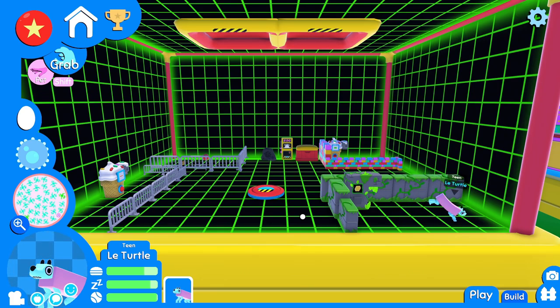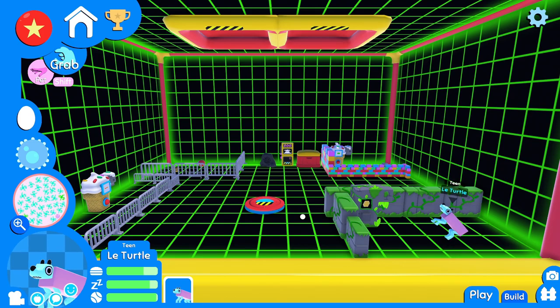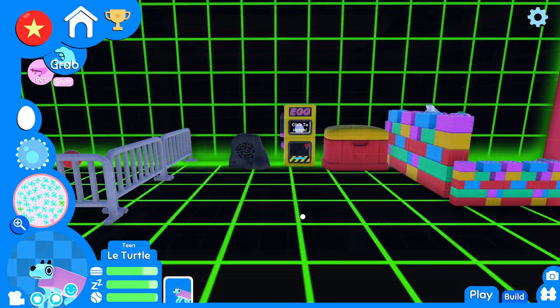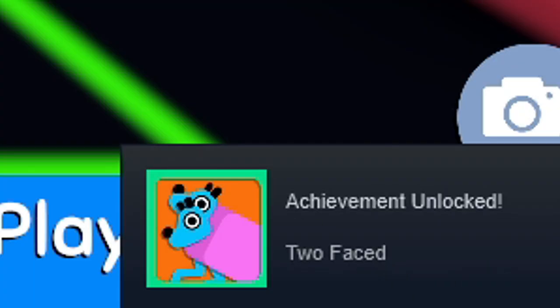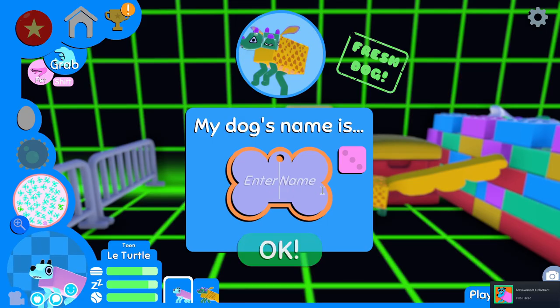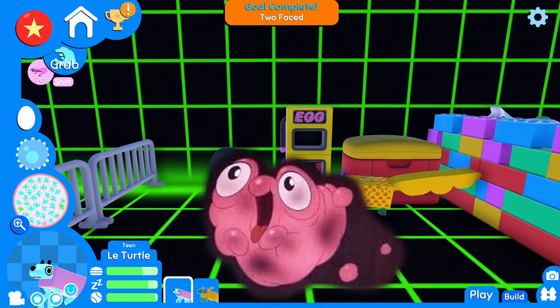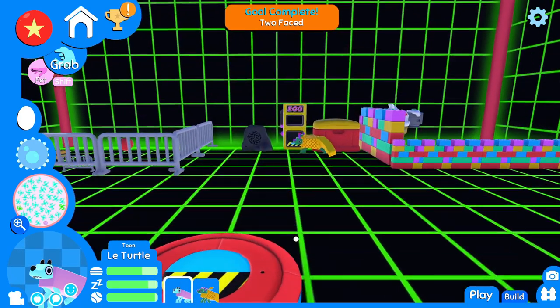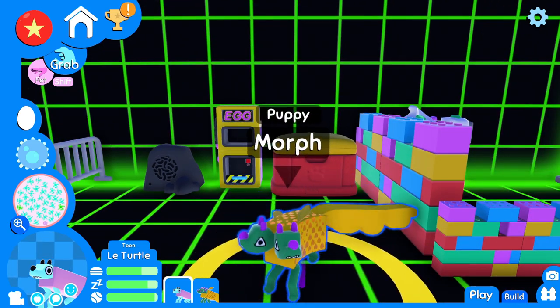I already have a dog code from one of my viewers — I believe we're calling them 'cat' — and they gave it to me a long time ago and I was waiting until I made this announcement. That's going to be the first one because it was the first one I got, and I'm excited to see what that dog is. Let's meet the two-faced doggo. Sophie, two-faced — yes. What's your name going to be? The name Morph hit me — Morph from Treasure Planet. You're Morph, Mr. Morph the puppy.